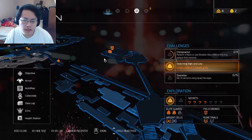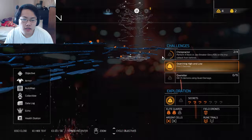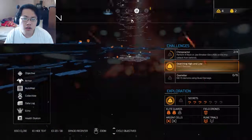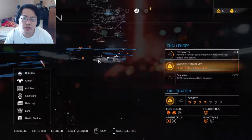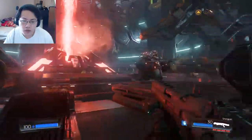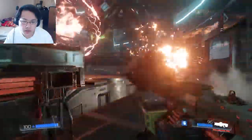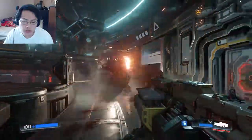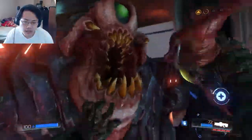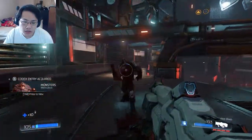I was looking at what this is saying. There's an Argent Cell all the way up, and what else are we missing? We got another Elite Guard, but the Elite Guard's already gone from the bottom side. I'm trying to look for all the Elite Guards, but the last one's missing. Where is the last Elite Guard? Did I miss an Elite Guard from over there? There's also another rune somewhere. I'm so confused because there's so many layers of levels up there that I can't even see anything.